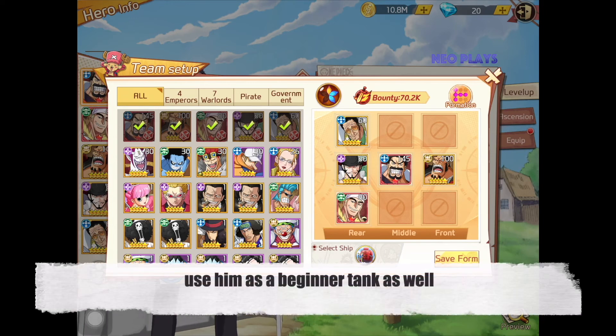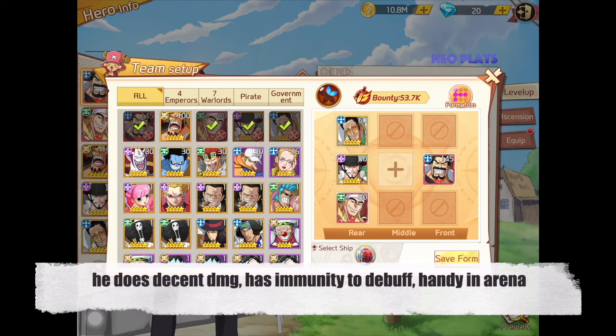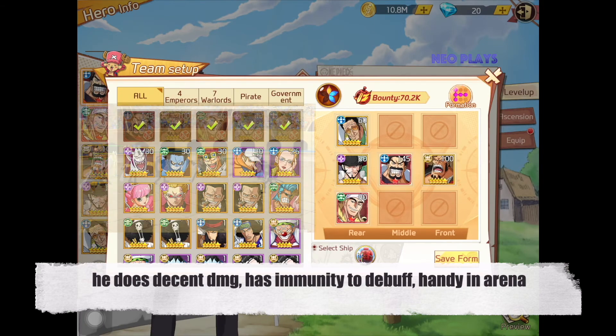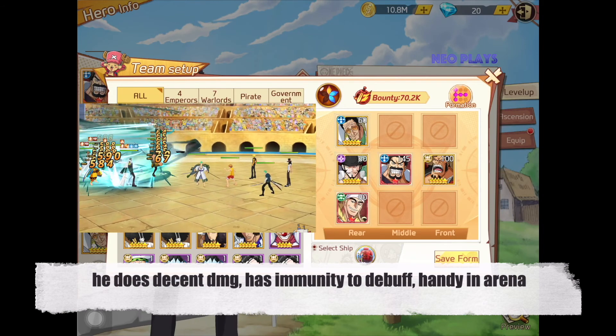Due to his uniqueness, as a beginner, you can even use Garp as a tank. Garp's damage is very decent. His immunity to debuff can buy his team some survival time in some situations, such as in Arena when an enemy silences everyone.